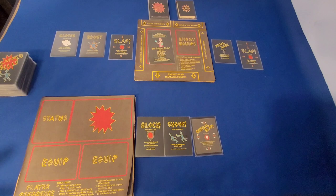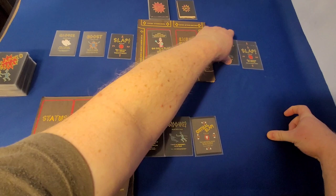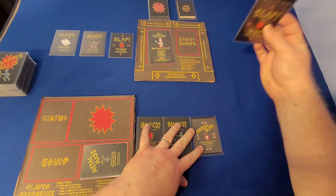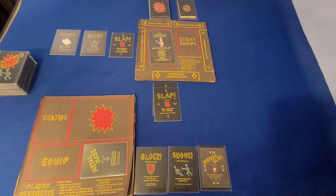Now we've both drawn our cards, so now we start by resolving mine. First, Metal Mask — do I have any reaction cards that Sir Eric has drawn that can cancel it? No, he does not. So I'm going to equip Metal Mask. I'm going to look here before I resolve these — has Sir Eric of Slap drawn any reaction cards that counter these, like block or dodge? Sir Eric of Slap has not. So these cards resolve, and I place them below where it says enemy slap damage and status. So I just slapped Sir Eric for two damage.